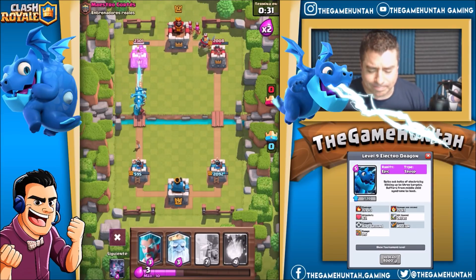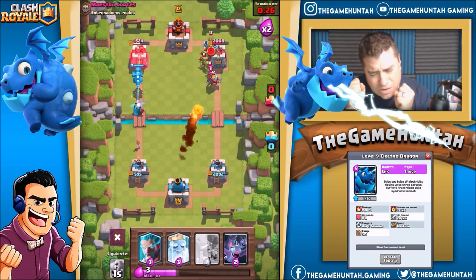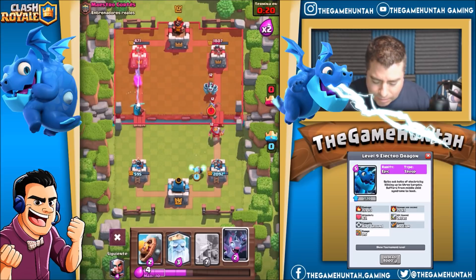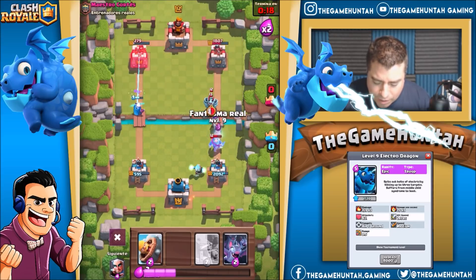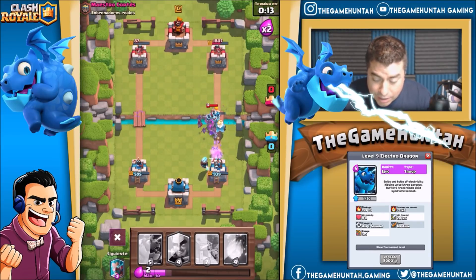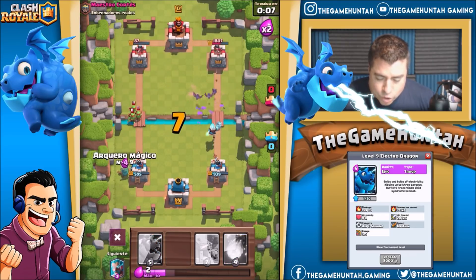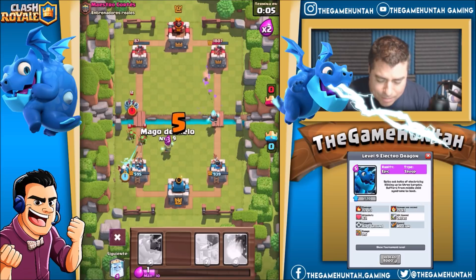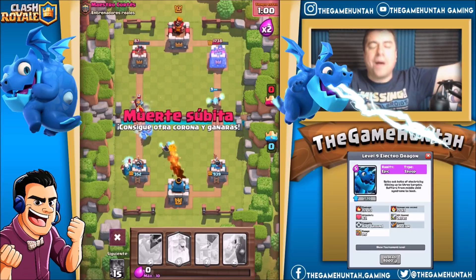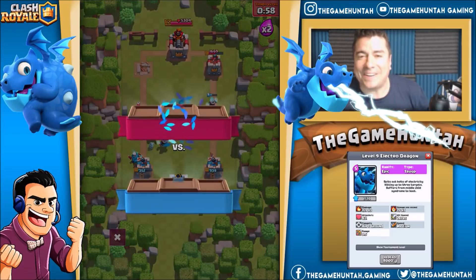That was super close! Let's see if we can survive this battle. I'm gonna put the dragon in there, and something to stop the musketeer. We are getting close to winning — three seconds to go — BOOM SHAKALAKA, fireball! Victory is ours! Wow, that was tough, that was really tough.